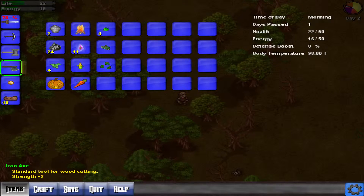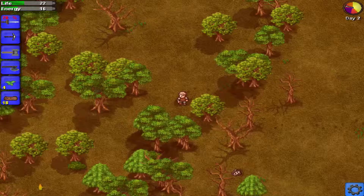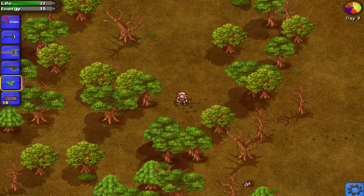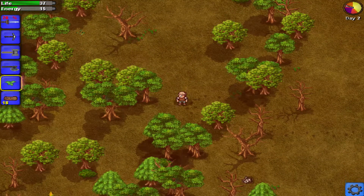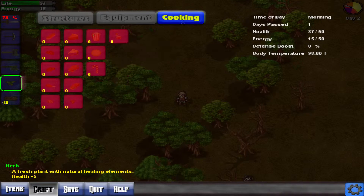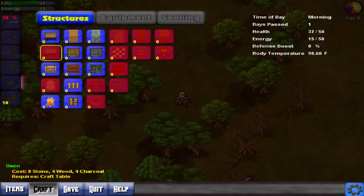So do these things heal me? Yes! Let's put that on there. That's a potato. You can just quickly heal. Looks like my energy is decreasing — do you need like a bed or something to redo that? You've got body temperature and stuff. I didn't even notice these. How do you restore energy? You need to cook. Oven — eight stone, four wood, four charcoal.